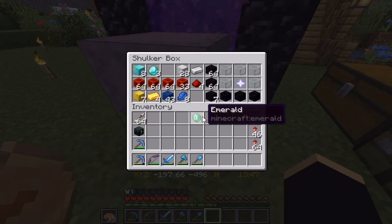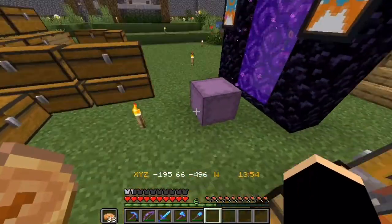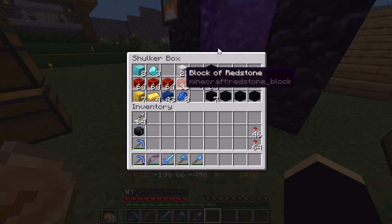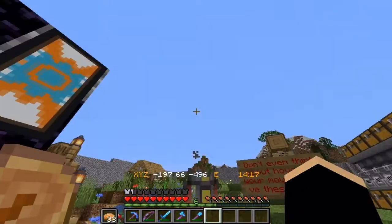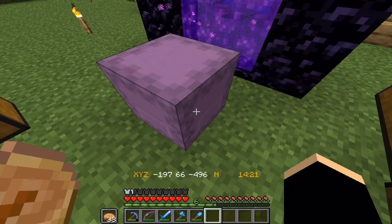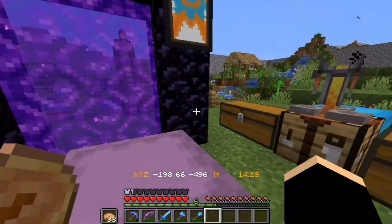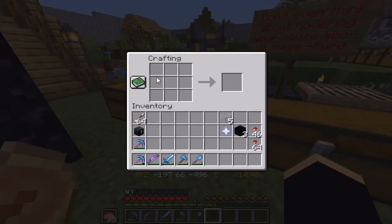I have one single emerald — I would have two, but I gave one to Cal because he helped me. He gave me his fortune pick before I made mine so I could mine down this whole tower of ores — the diamonds and redstone, all that stuff. I silk-touched it first, then came to the surface and made a gigantic pillar, and Cal lent me his fortune pickaxe to mine that down. After mining it down, I gave Cal an emerald for his troubles. And here is my nether star.